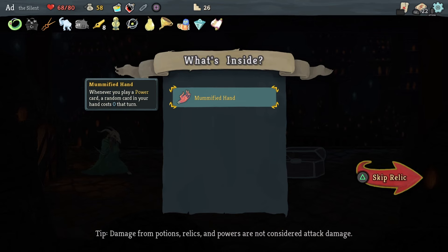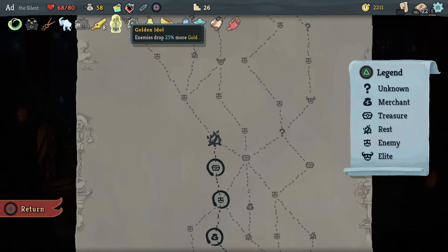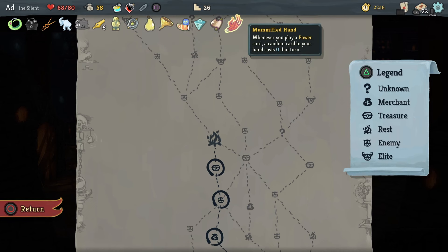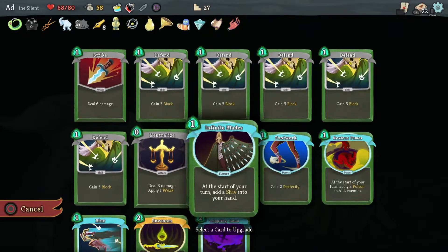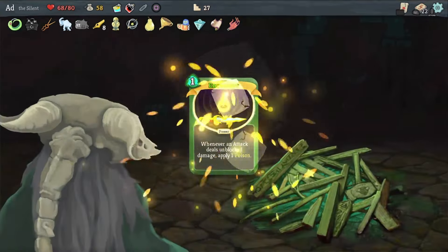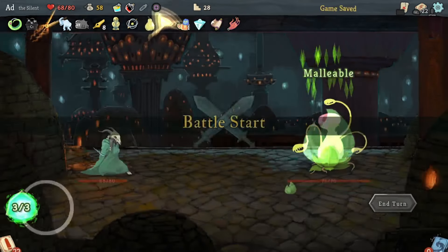We get two relics from the Matryoshka chest: Ninja Scroll and Mummified Hand. The Ninja Scroll gives you three Shivs at the start of every combat. Mummified Hand: whenever you play a power card, a random card in your hand costs zero that turn. I don't have a lot of power cards but I'm going to get some, because they kind of pay for themselves. Let's upgrade In-Venom so it only costs one energy — I've only got three energy so it gets annoying to execute.